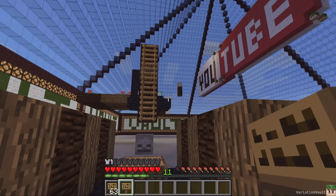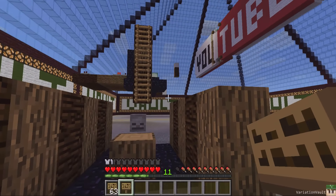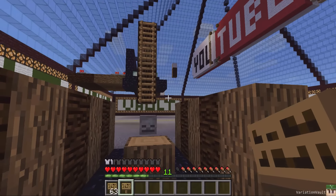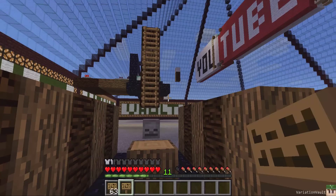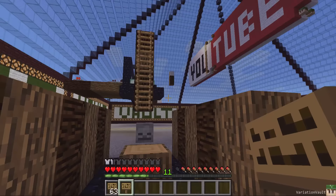Hey you guys and welcome. This video is on the plugin Jump Challenge. This is a plugin designed to be put in your hub server — it's like a little parkour course for players to play, and at the end you can get a prize. There are three prizes you can choose from. It's configurable via the config file, so you can change what items or commands are run, different block types, and different phrases.